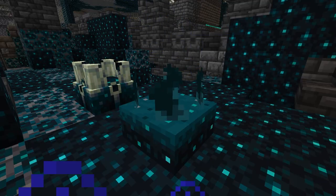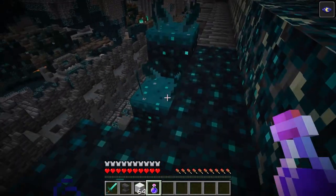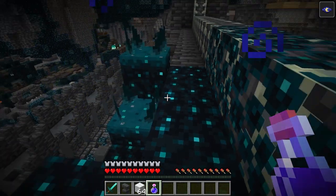The Skulk Sensor emits a light level of 1. When the Skulk Sensor detects a vibration, it will make a sound. You can see a signal travel from the vibration to the sensor.